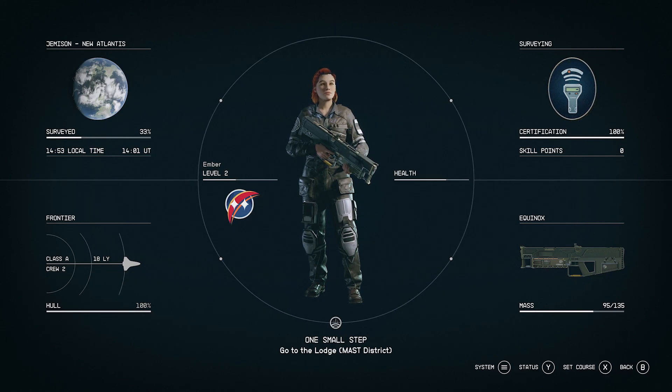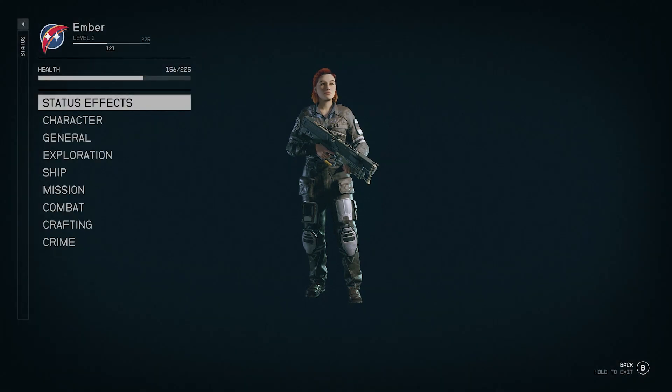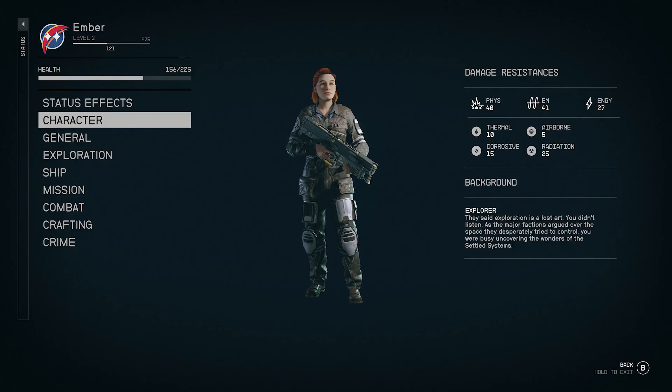I've looked into a few things about the game since we last played. There's a button at the bottom that says 'Status Y' and if I press it I get to know things like my total health is 225, I currently have 156, and we currently have 275 experience required for level 3 — we have 121. We can see our total damage resistances, which is relevant for what I'm about to do.